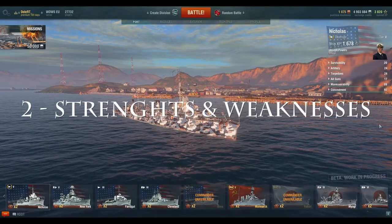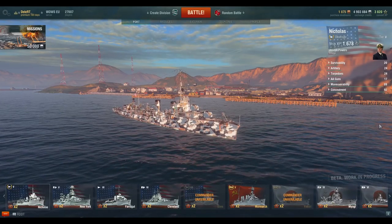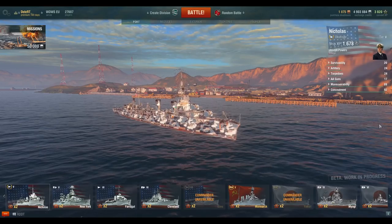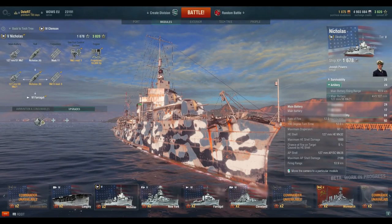Chapter 2: Strengths and Weaknesses. First of all, the key strong points of the Nicholas. In my opinion, the strongest points of the Nicholas are the guns. On its tier, it has the highest theoretical DPM with HE. Now, this is something you will never reach, but with the potential for fire, you sure can dish out a lot of damage.